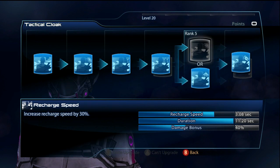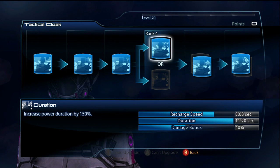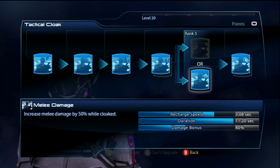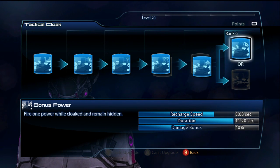For his build, Tactical Cloak goes duration — this is really nice. It extends your duration to 11 seconds, which allows you to guarantee getting two shadow strikes off, which is pretty much death to any enemy. You're going to want melee damage — very obvious, everybody would go for this. It increases melee damage on all your melees. Then finally, Bonus Power, which lets you get two shadow strikes off within that 11 seconds.